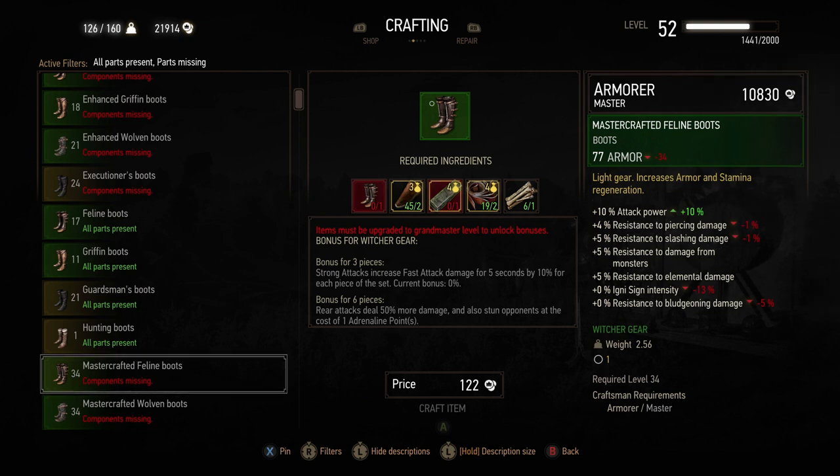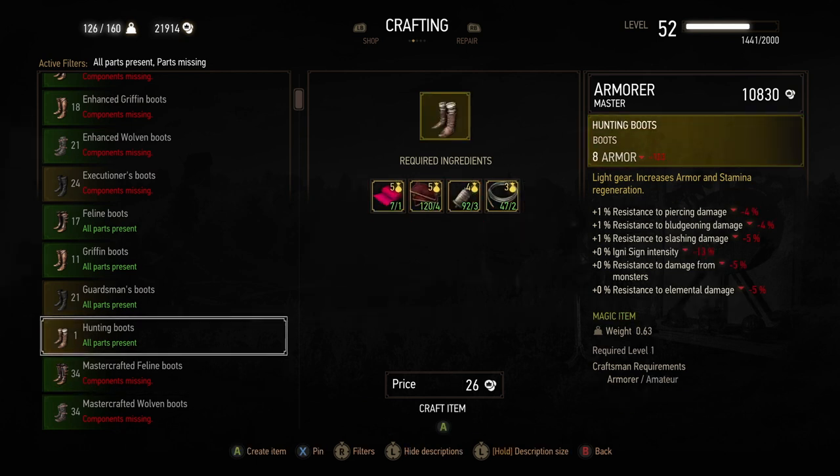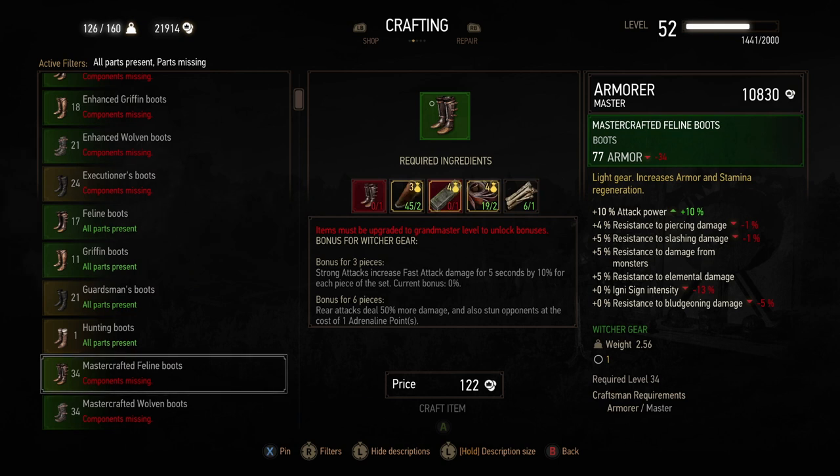If you look at a little item, in the top left there's a little circle — that means you can apply a rune stone to give it further benefits. Looking at these Feline Boots on the right-hand side, you can see I get 10 attack power and 4% resistance to piercing damage, etc. Each of these special armors has certain benefits. You also need to make sure you've got the right level to use it — this one's level 34, which is fine for me. At the bottom right it tells you what armorer level you need. It says 'Craftsman Requirements: Armorer — Master,' so only a master armorer can make this. Joanna can, so that's fine.